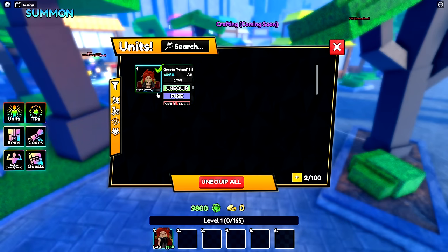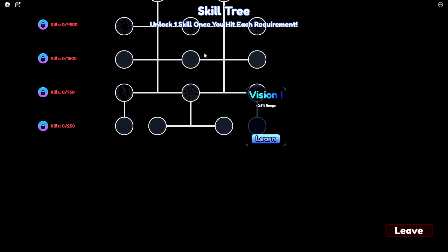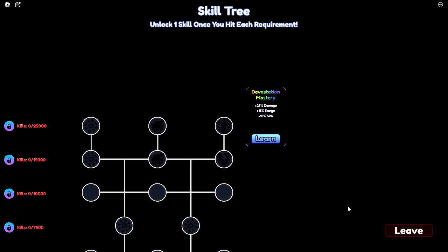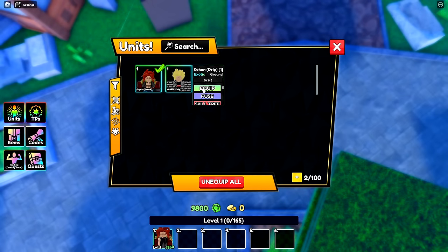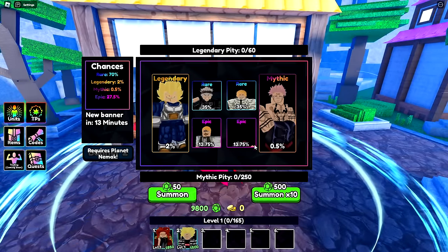We got two free units from codes — primal units that have a skill tree. You unlock one skill once you hit each requirement, so the more kills the unit gets, the better it becomes. That's a cool idea. We also have 9,800 emeralds which we can use to summon.